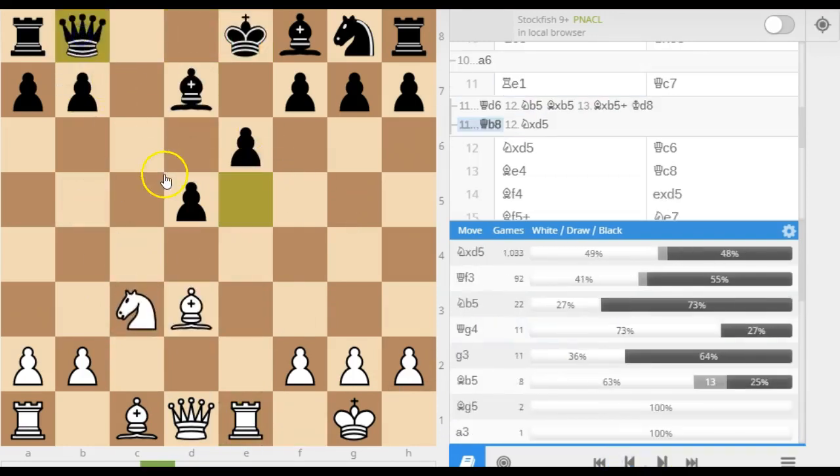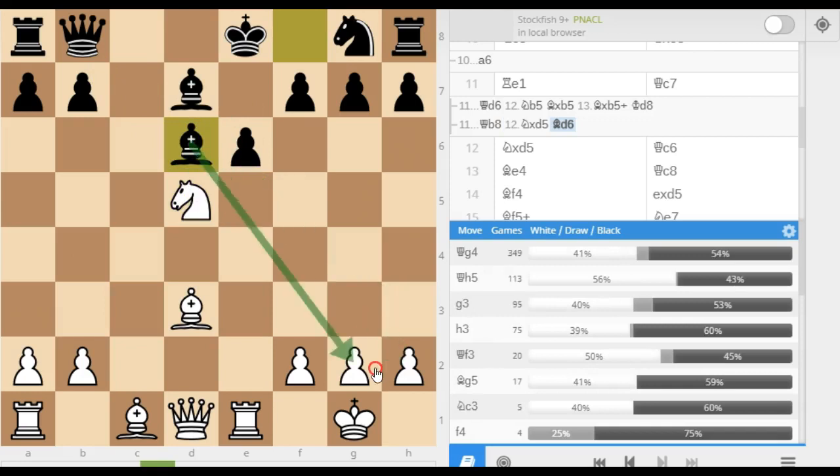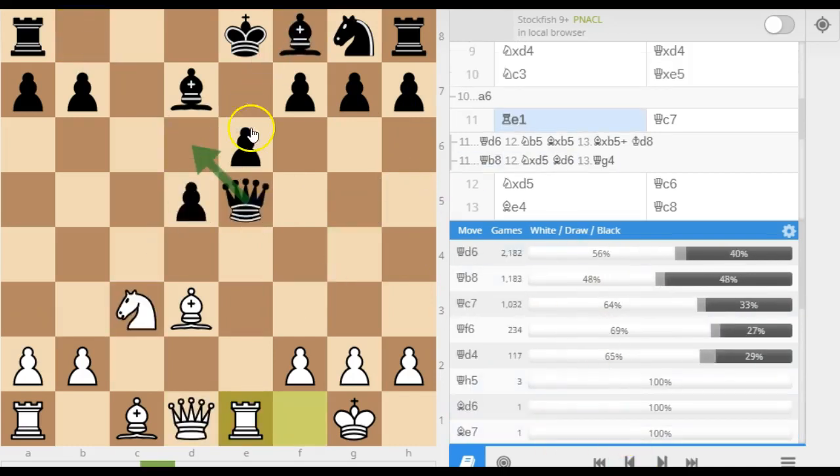Another move is queen to b8 — giving up the pawn but generating counterplay along here. But now white has a really interesting move: queen to g8, attacking this weak square. Black can come under some problems if he's not careful in a lot of these lines. But I won't focus too much on that — I'll show you what he actually did play in this position.